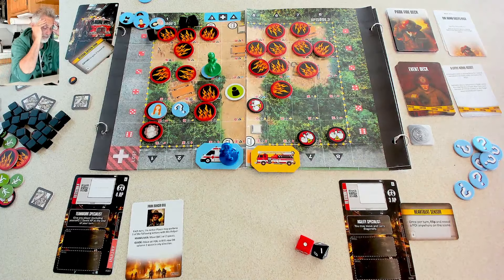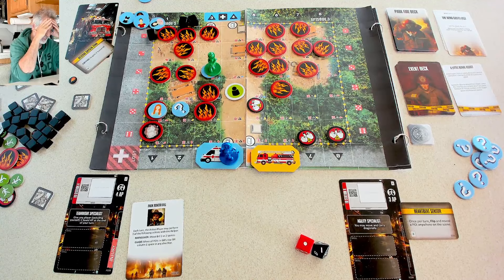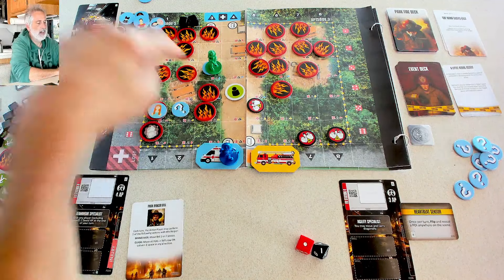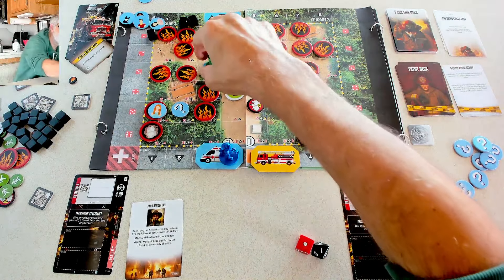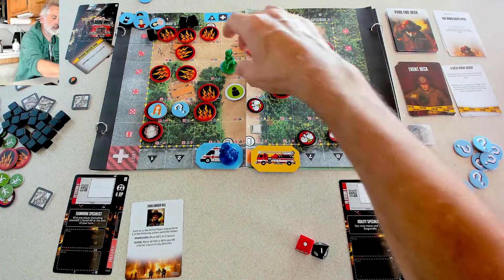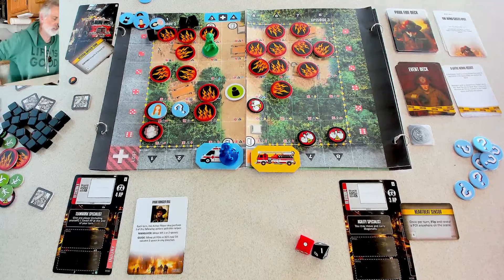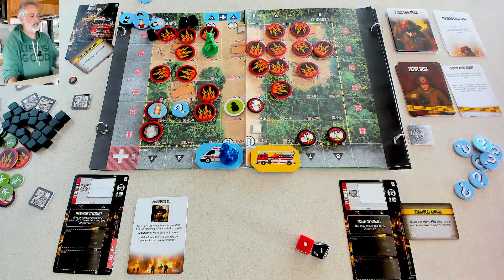I've got a tough choice — it takes two actions to move with an injured victim, even a tiny little kitty cat. I can't move diagonally like Jen. If I stay in my current spot, fire from four adjacent spaces could hit me. If I move here, there are fewer fire threats. I think this is the safest spot. So one, two to move to the kitty, three, four — drag the kitty to the safest place. Stay alive, Freckles — I will get you out of here, Mr. Whiskers!